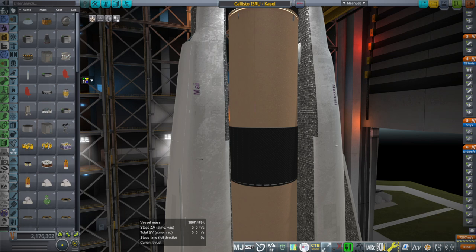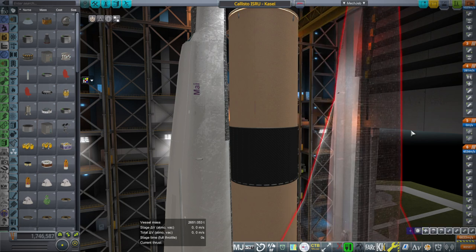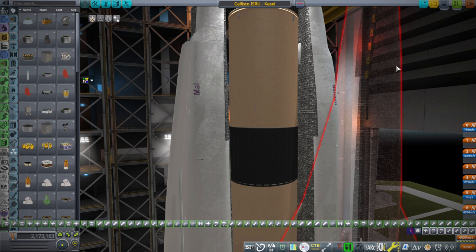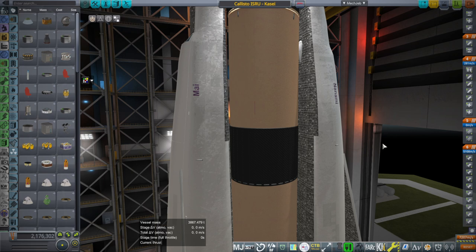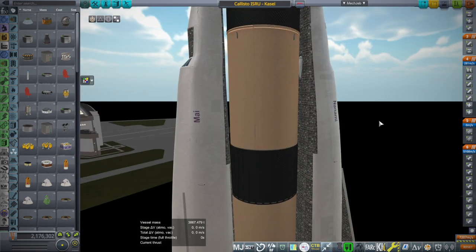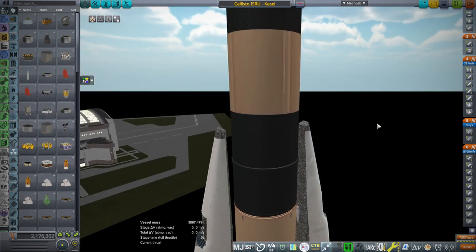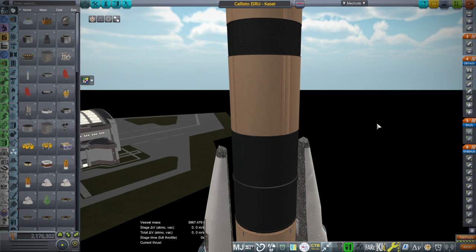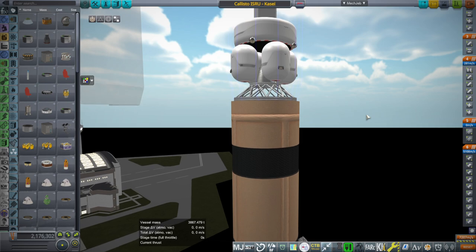We haven't really tested it in this version of KSP. We tried to check on our ISRU units on the moon to see if they still work, but they didn't have the reactor resources that we've now added, so they weren't working. We don't know exactly whether they worked, but since I already tried them in the previous season, I don't want to try them on the moon again. So we're just going to send them straight to Ganymede and Callisto and see if they work.